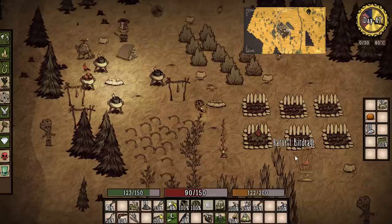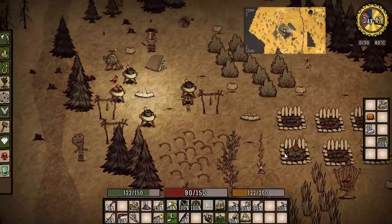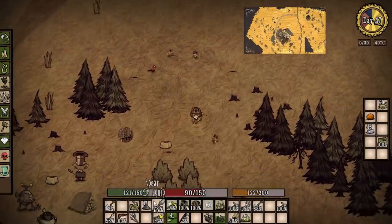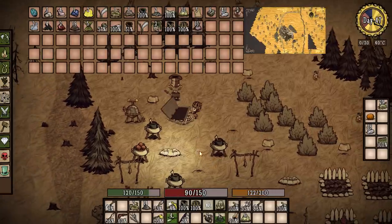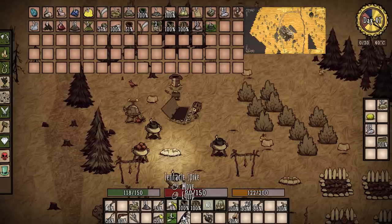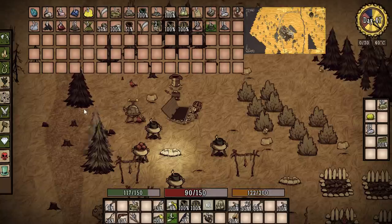First on our priority list — we got all our seeds planted, which is really good. We wanted to get ourselves some more spider silk so we can get a bug net and actually get our honey farm set up. Let's open up our storm cellar and see what we've got for silk. I don't see any silk on that list — okay, we don't have any silk.